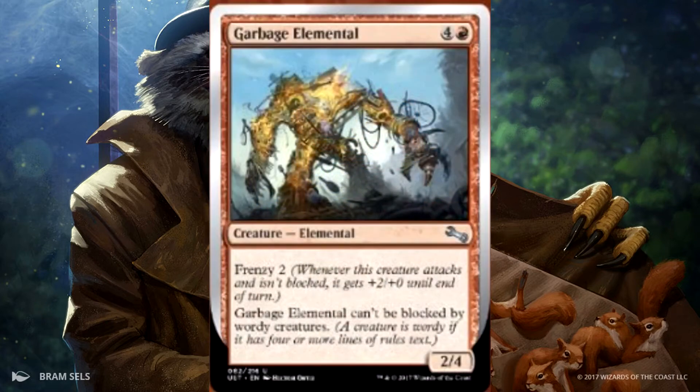Next we have Garbage Elemental. It is a 2/4 for 5 with Frenzy 2. Whenever this creature attacks and isn't blocked, it gets +2/+0 until end of turn. Garbage Elemental can't be blocked by wordy creatures — a creature is wordy if it has 4 or more lines of rules text.